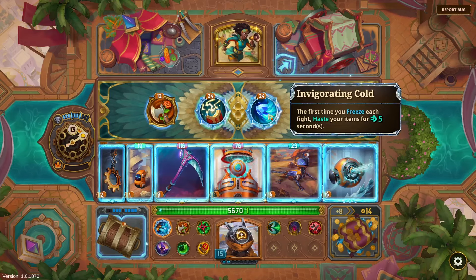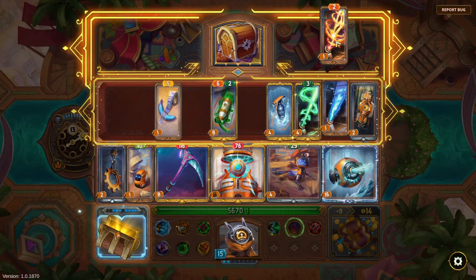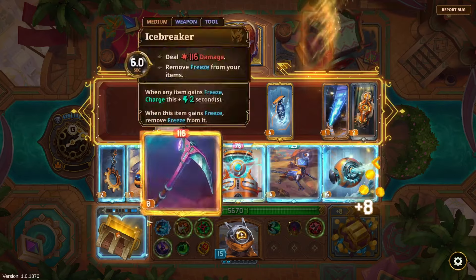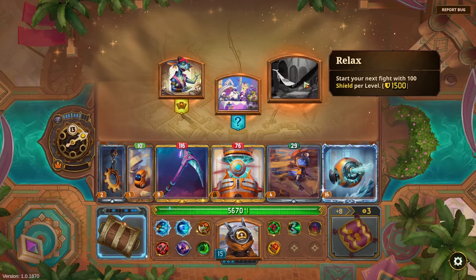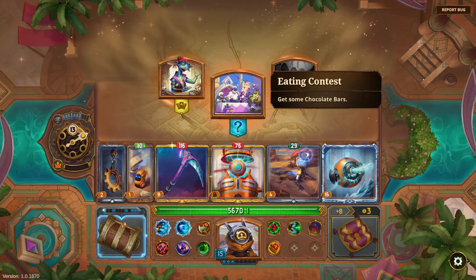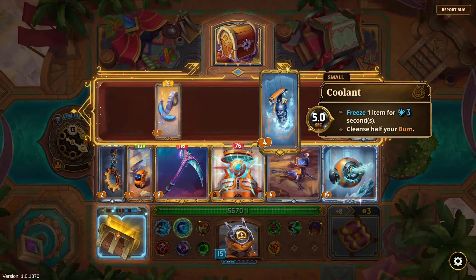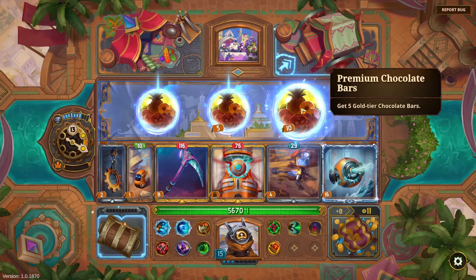'First five times you shield, charge an item two seconds.' 'First time you freeze, haste your items five seconds.' I'm going to need to sell to pick that up but it seems worth it — definitely not using the other one. I'll grab some chocolate — I don't want to Relax, I want to spend on PvE fights here.